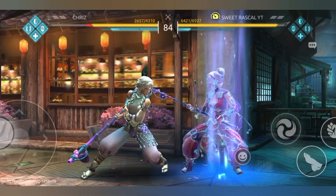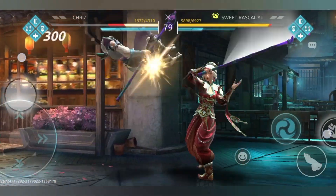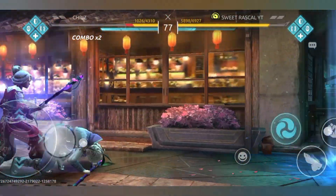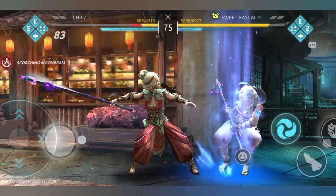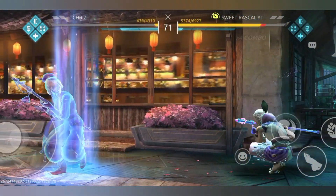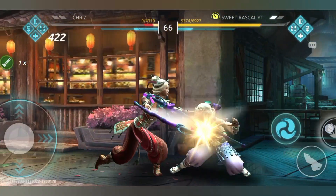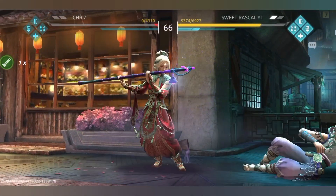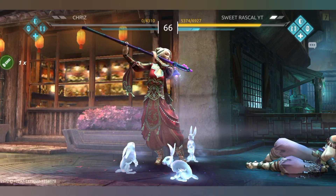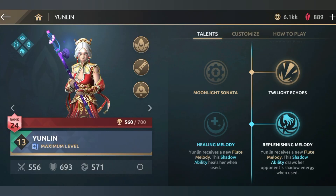If you use the spinning attack, you will know the benefits. The attack is very simple. If you have a period of damage, you will be attacked by the damage. It is just a defense. If you are in close call, you will attack and damage the opponent.